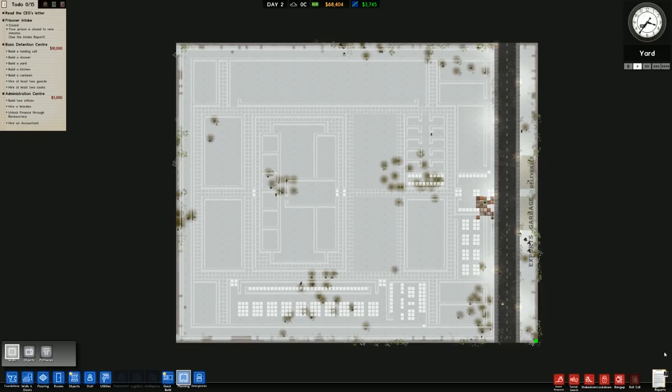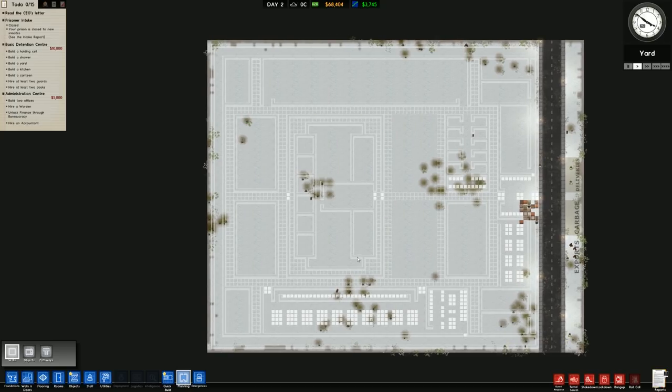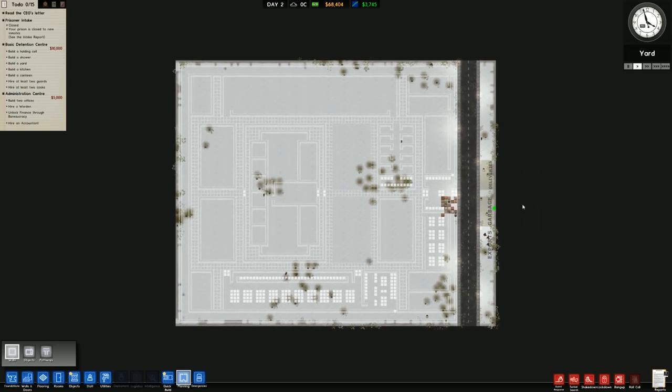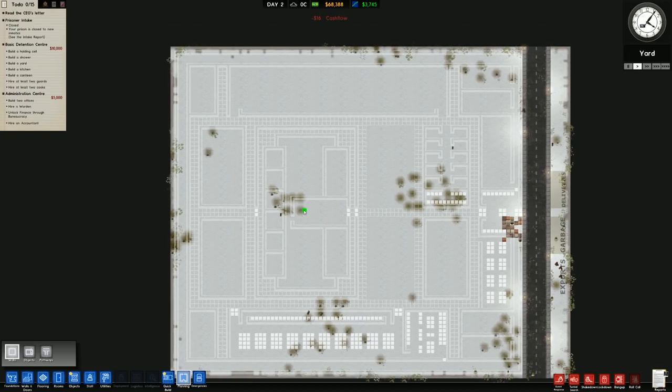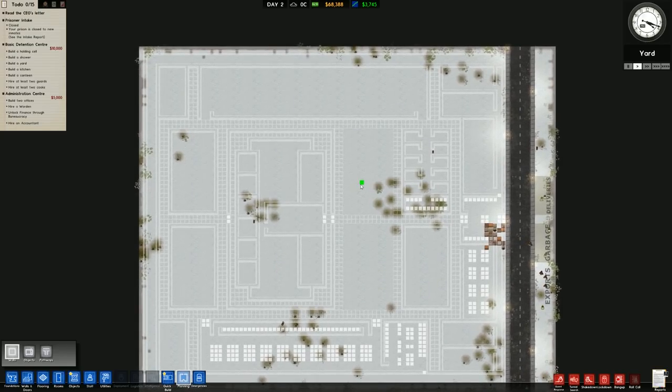Welcome back to Prison Architect in the frozen hell hall of Hoth where our new facility is situated. In the previous video we planned off this, the original idea for our cold prison — a central compound that was very secure where staff could fulfill all needs, rather than having it off to the side. The problem is we had feature creep, added more stuff, ran out of room, and I probably should have built this on a medium size map, but now we have to deal with it.